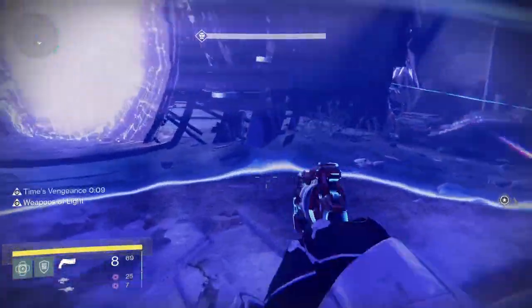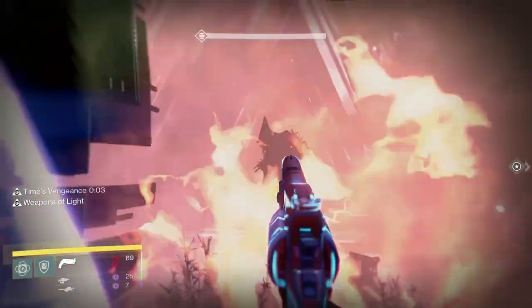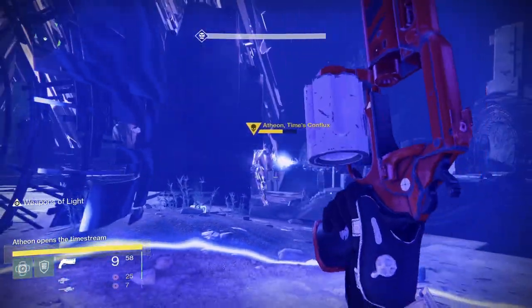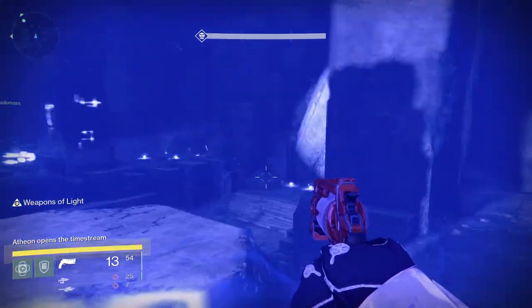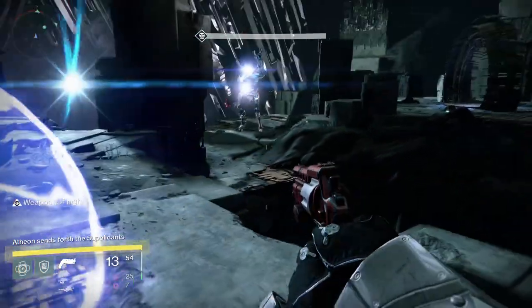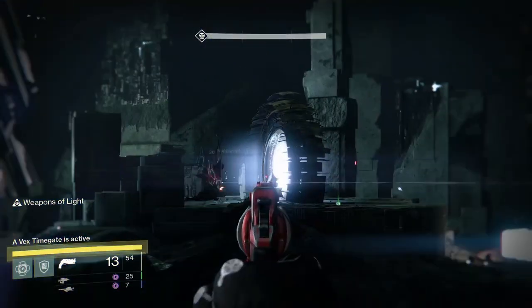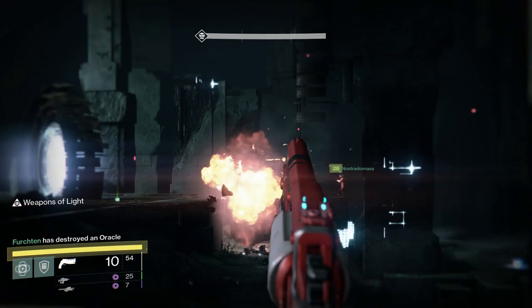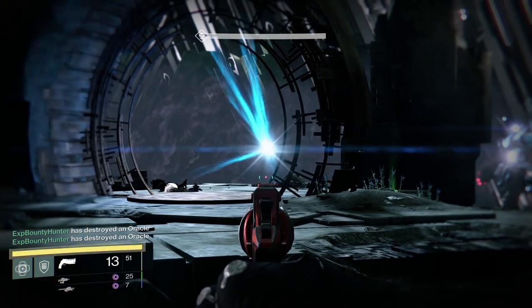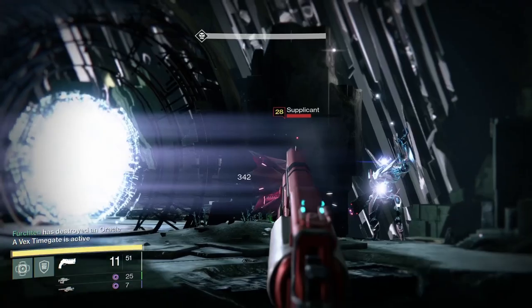Atheon enrages after about 6-7 teleport phases, so you have a limited amount of time to defeat the encounter. Anyone on the inside team should make sure they have a super ready for when they are teleported, because it makes dealing with enemies inside trivial — especially having a Voidwalker. Launching a Nova Bomb at the enemies makes very quick work of them. Having a Voidwalker on the outside makes dealing with the final wave of Supplicants very easy, as they can Nova Bomb right where the Supplicants spawn. If you only have one Voidwalker, send them with the inside team, and when they come out of the gate, have them launch a Nova Bomb and immediately back off. Killing the fourth wave of Supplicants quickly lets your team focus all attention on the boss.